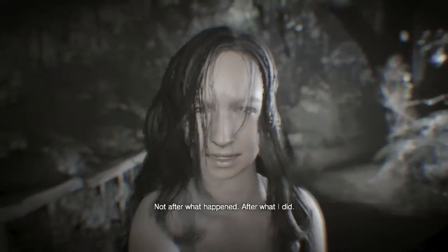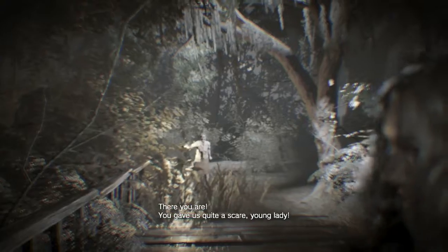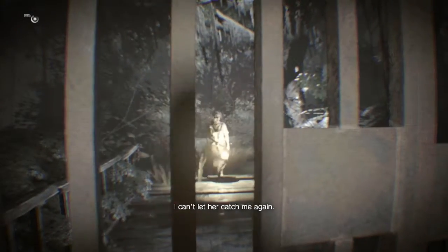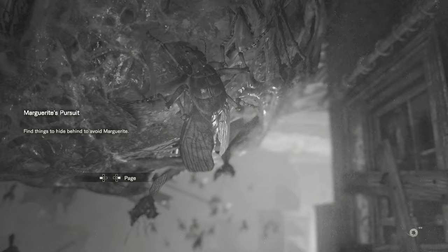She told us not to come. Is this after she tried to kill us? Are we controlling her? Yes, then let's move. Oh god — a dead baby! You're not supposed to let her catch you. I was assuming they'd give me a chance to do something. That was terrifying. Find things to hide behind to avoid Marguerite — okay, so this is a stealth section.